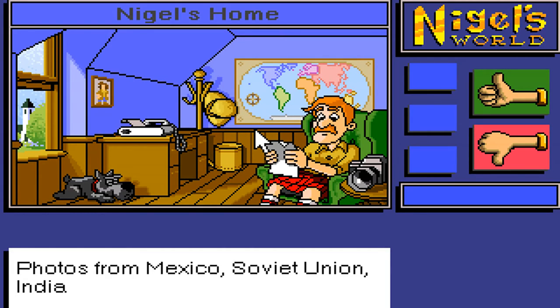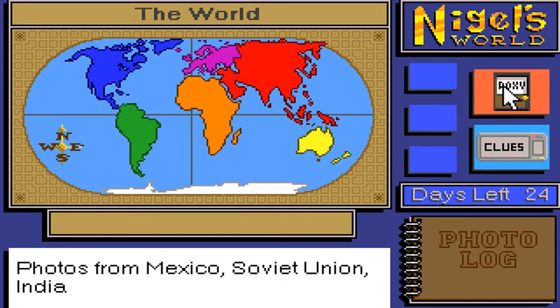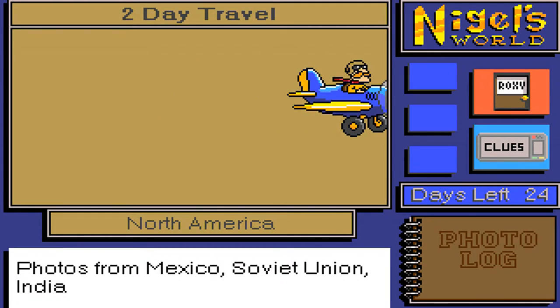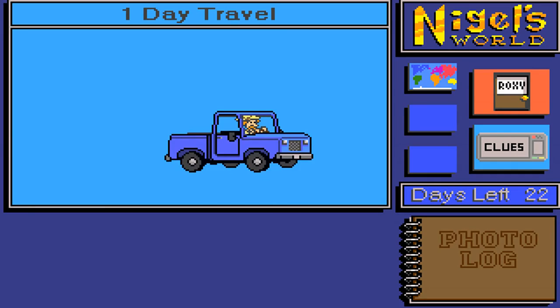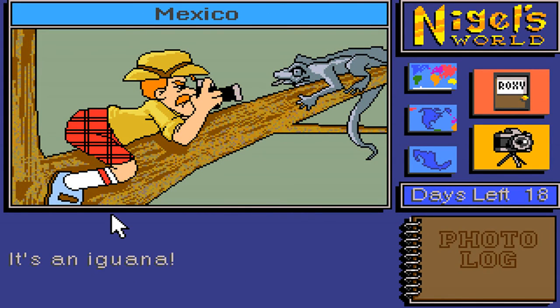We get: photos from Mexico, Soviet Union, and India. So we're actually going to do a bit of a travel around the world now. Here's an example of where we're a bit outdated — Soviet Union doesn't exist anymore. Let's start in Mexico, over to North America. It reminds me of the dude from the Wild Thornberries. We only have five possible photos available in our photo log, so we're only going to take one photo in Mexico — let's do animals in Mexico.